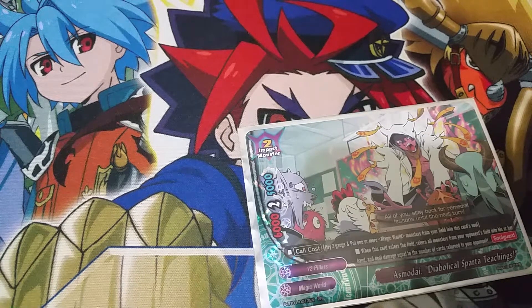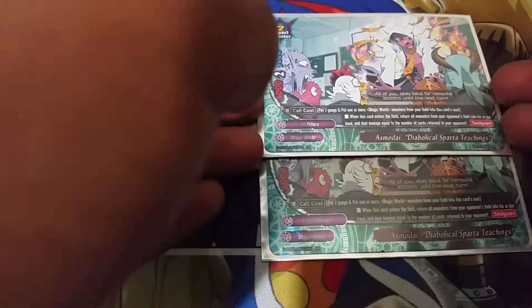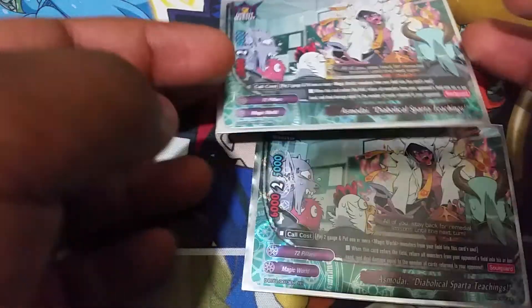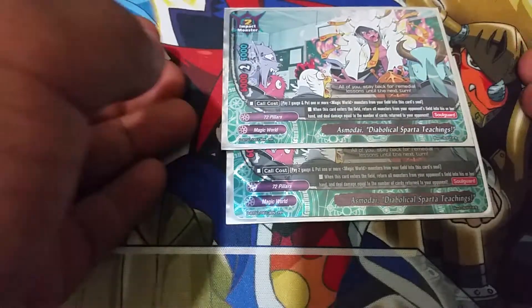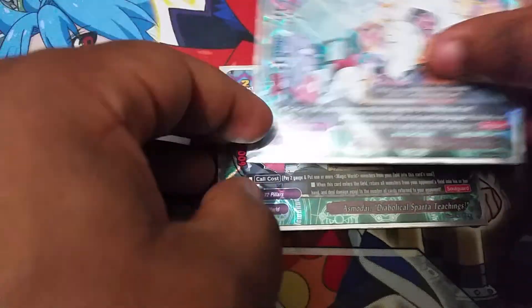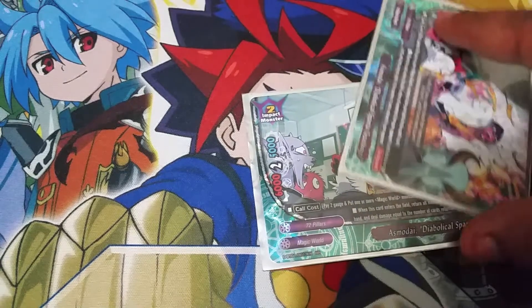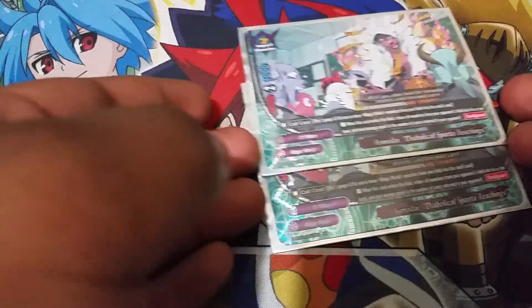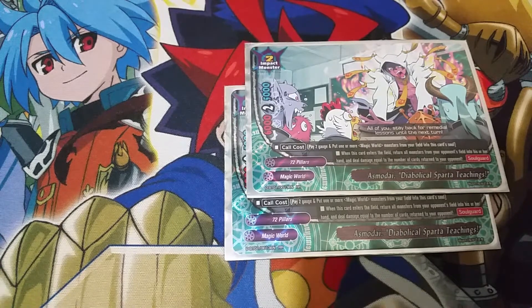Then we have 2 items — 2 copies of Sorcery Book Goetta. Pay 1 gauge and it's basically a Burning Fist: if I have a monster in the center I can still attack with this item unlike other items. And if there are 3 other 72-pillar attributes on my field, it gains 2,000 power when critical, so it becomes a 5-2 weapon that is a Burning Fist — very powerful and pretty easy to get off that ability. If both end up in the drop, there are 72-pillar attributes there so I can use them for Devil Fever names or I can get them back with Devil Advantage.